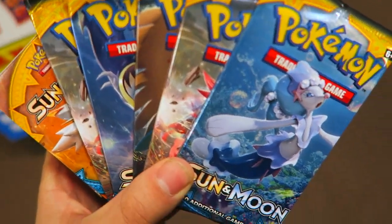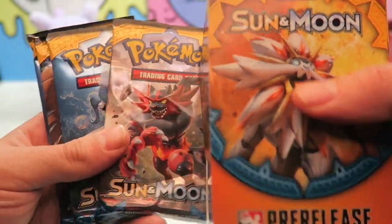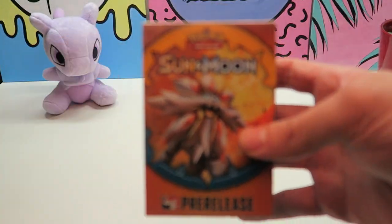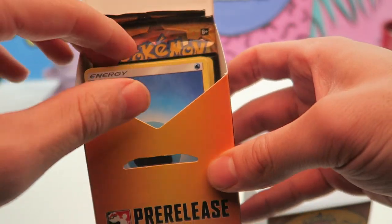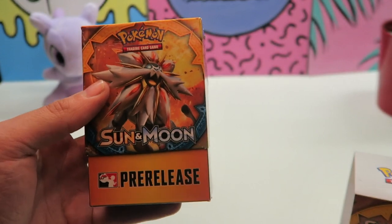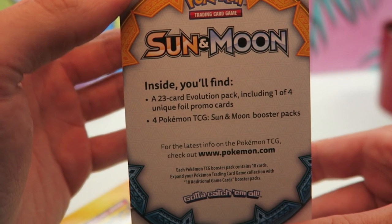Walked away with two wins — two and one today — and walked home with five new booster packs. That's a good start to the pre-release. Two hours later, I'm finally back from pre-release, it went really well. I went two and one, and the one loss I had was in the first game and it was really kind of a fluke loss. They gave us these Sun and Moon boxes that come with a cool little pre-release logo on it.